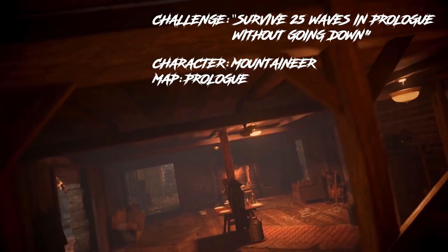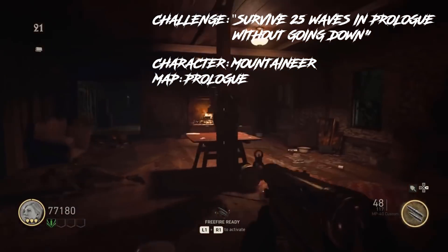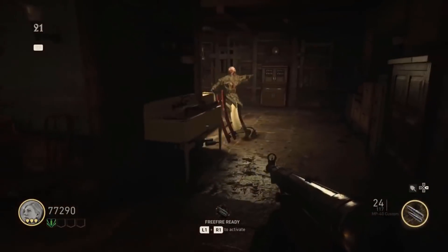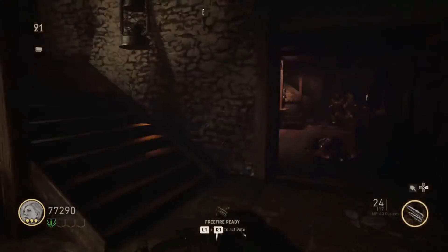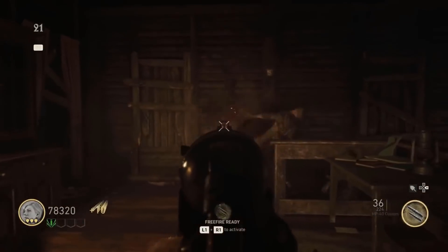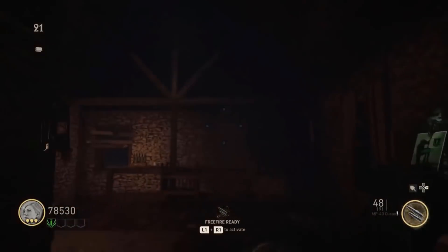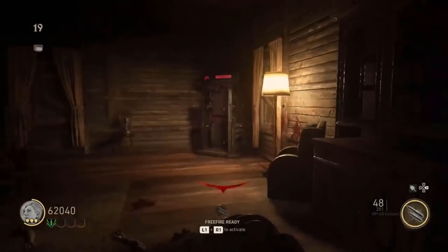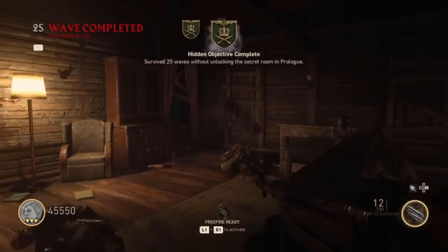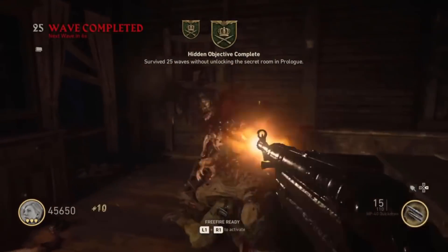We stay in Grosden House — specifically the prologue mission on Grosden House. You probably guessed it already. It's the prologue challenge for getting to round 25 without going down. The challenge is called Home Advantage. And this challenge is by far the most difficult challenge in all of World War 2 Zombies, if you do it legit. Because you are on your own for this challenge: no team, no pack-a-punch, no perks and no mods.